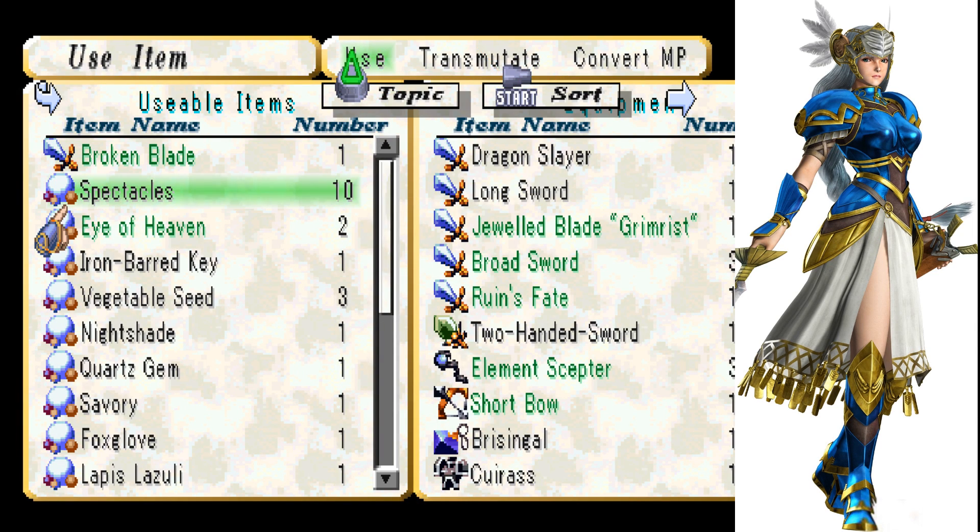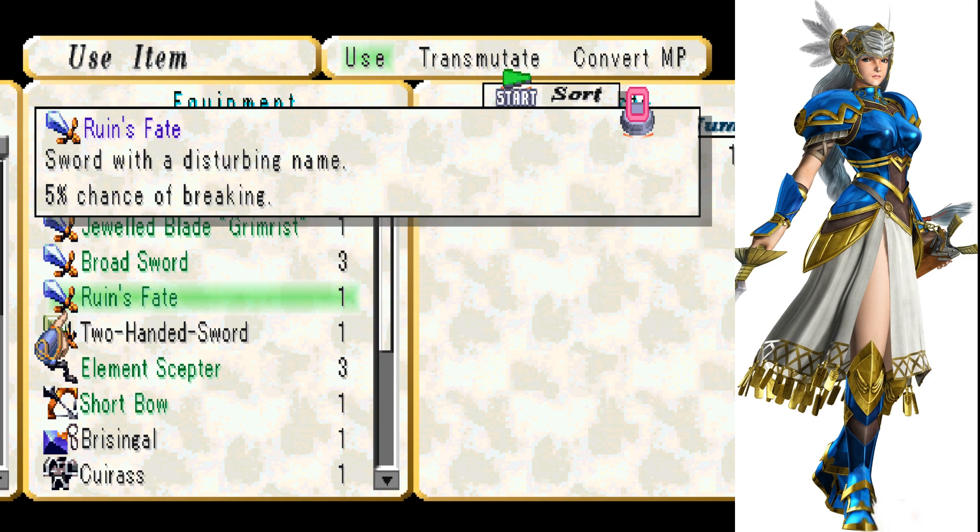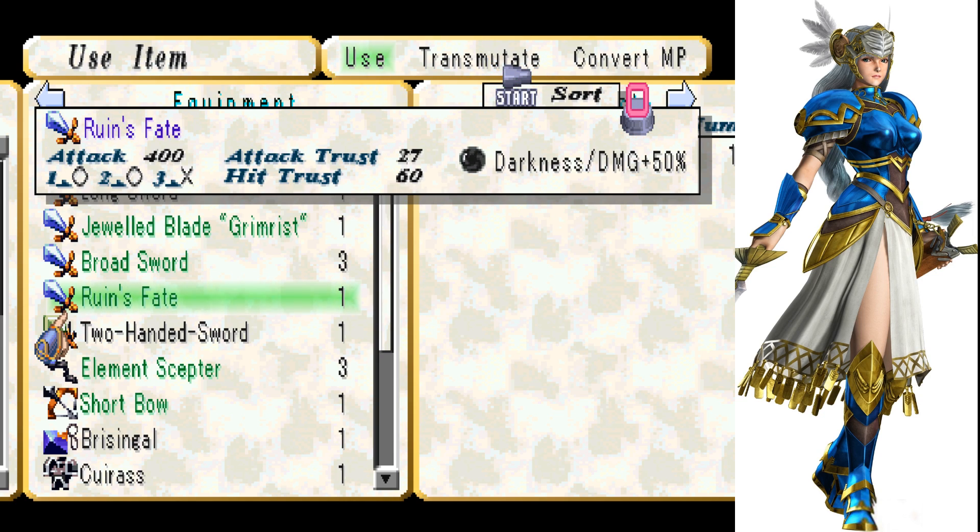We've got the Broken Blade. We got Ruin's Fate, which is pretty nice. It has a 5% chance of breaking, but it has attack power of 400, attack trust 27, hit trust 60, and it deals 50% extra damage to darkness enemies. Attack power of 400 is pretty awesome.